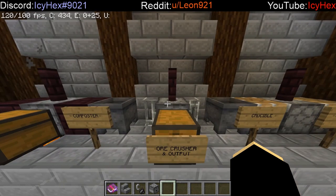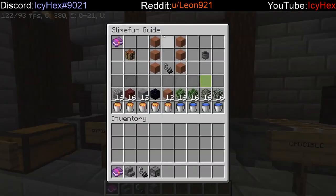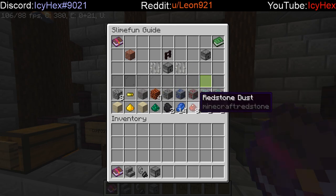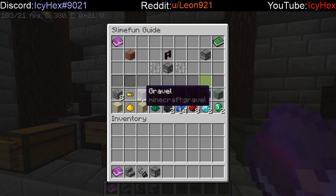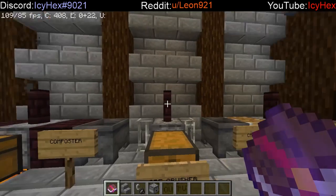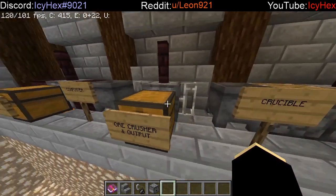The ore crusher serves a couple of purposes, but mainly it's for crushing ores. If I open the recipe book, you'll see you can turn all the main vanilla ores into a double variant of themselves — a coal ore into two, a diamond ore into two. It's very useful if you have a silk touch pickaxe to automatically double all the materials you mine. You can also turn netherrack into sulfate, and other things into sand and gold dust. I recommend building this as your second machine, and connecting an output chest is very useful.